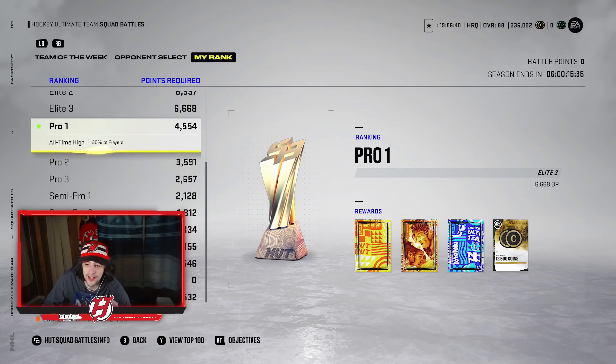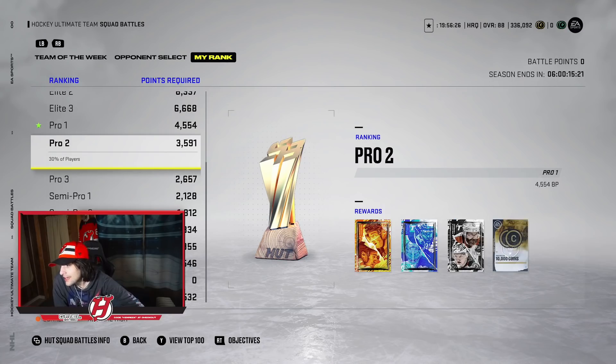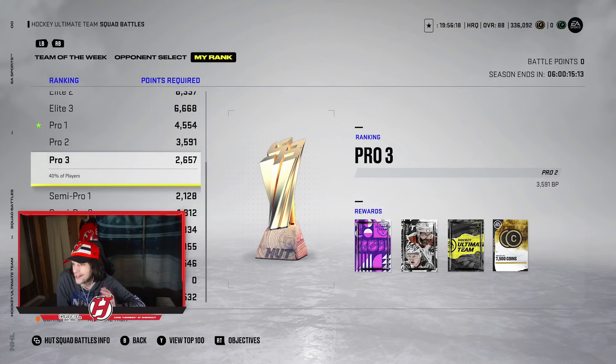Squad Battles is very underrated and very important to get started on becoming a millionaire in HUT. It's very basic — you only play a few games. You can get Pro 1 up to Elite 3 where you get 14k coins and even better packs. Pro 2 gives you 10k solid, and Pro 3 gives you 7.5k along with coins from just playing. That's really solid.